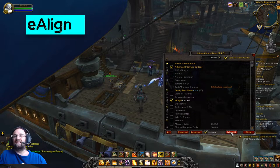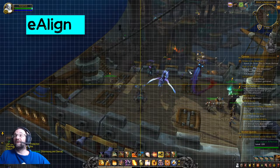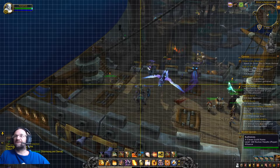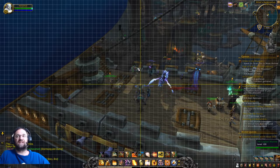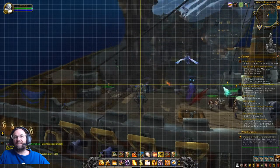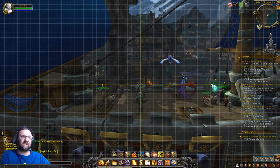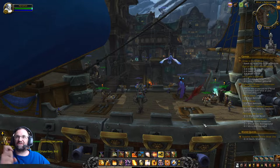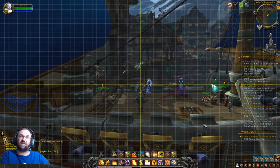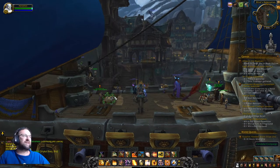The third add-on is E-Align. Type slash align and it gives you a grid, which is really nice when you want to move elements around and make sure everything looks even and symmetrical. E-Align lets you line up things and make sure everything looks great. Slash align again removes it — so when working with a certain add-on, just type slash align, use it, then remove it.